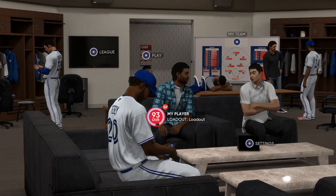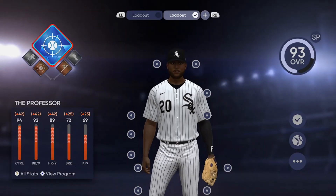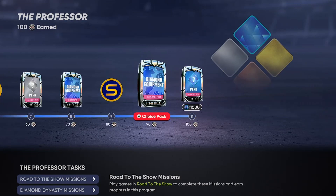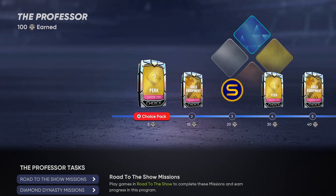What you want to do is come to this and go to your ball player, then check the loadout, and click X to view the program. Once you view the program, you can see all these rewards earned — I got a hundred of these, the diamond equipment, the diamond perk, the diamond equipment there, and the gold equipment. That's all earned right there.